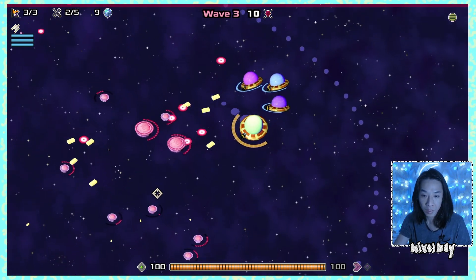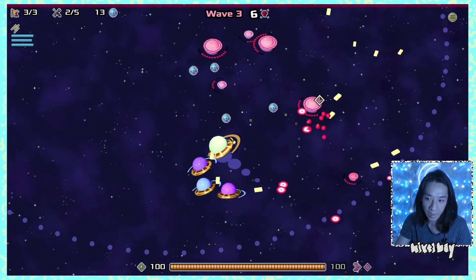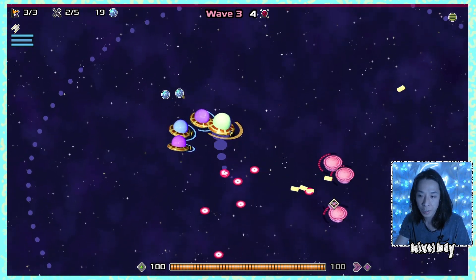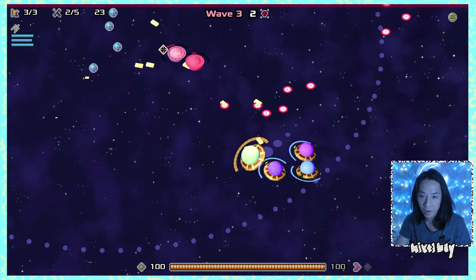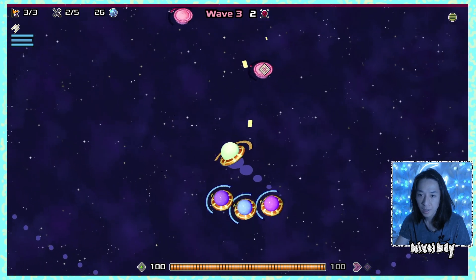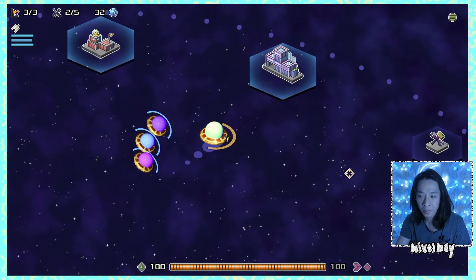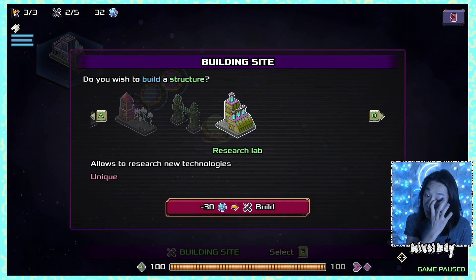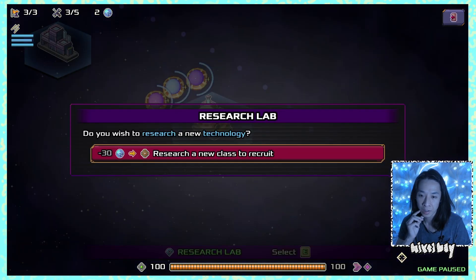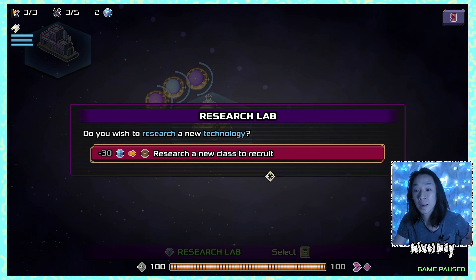I'm wondering if three troops is enough — having four floating around seems like it would create issues keeping them all alive. I'll keep with three for now and spend more cash on research. With 32 resources, I decide to commit to building a research lab to see what technologies are available.